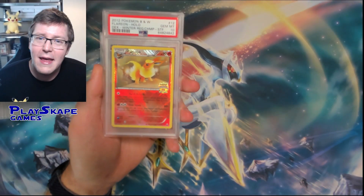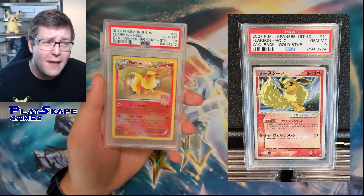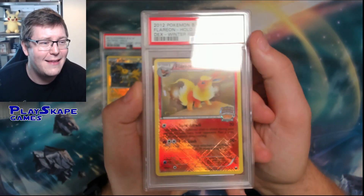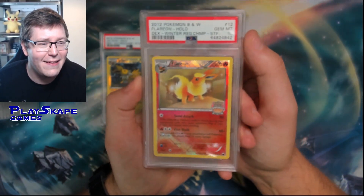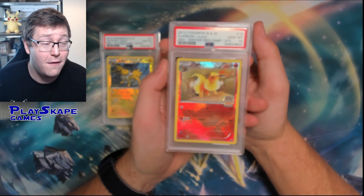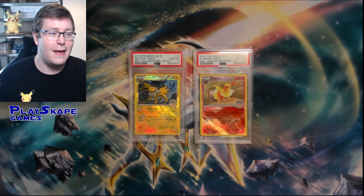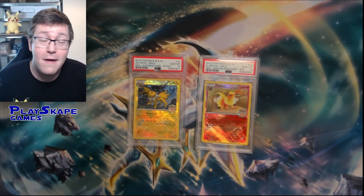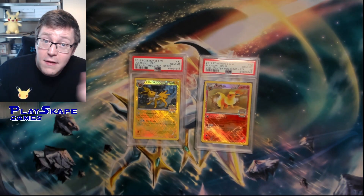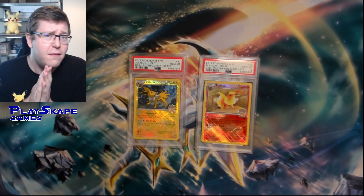I could not believe it when I saw the Pop Report - absolutely astonished. It must just be hard to grade, or more people were grading the Jolteon because Jolteon was more popular. This makes it rarer than the Gold Star PSA 10 Flareon in terms of the Pop Report. Obviously there's probably more of these out there, and being an English card it's probably easier to get hold of than the Gold Star Japanese Flareon or the First Edition Jungle. There's over 100 copies of the First Edition Jungle Flareon graded as a PSA 10. Very happy to get both of these back as a PSA 10.